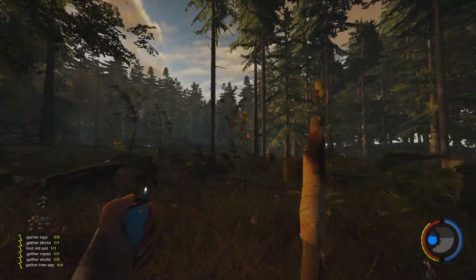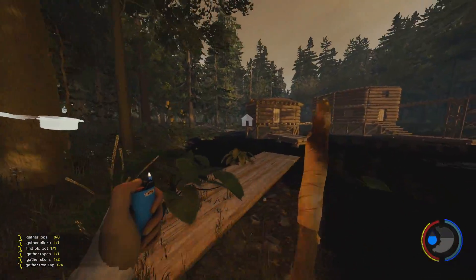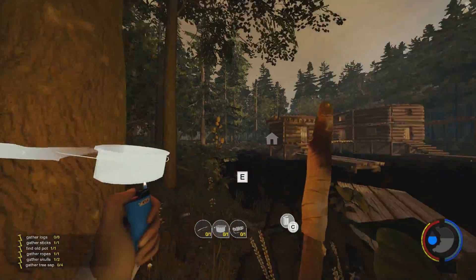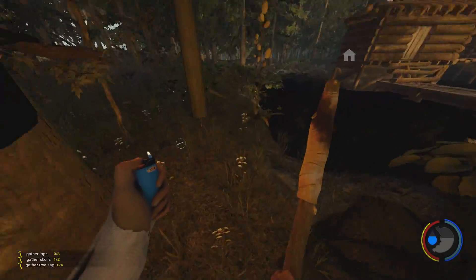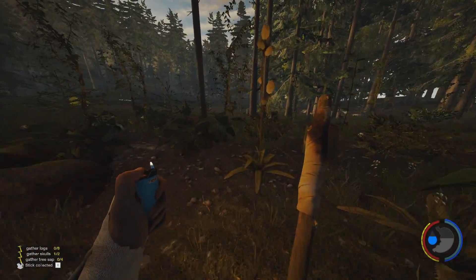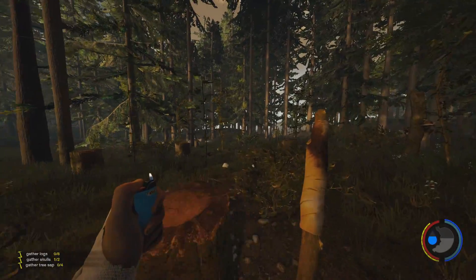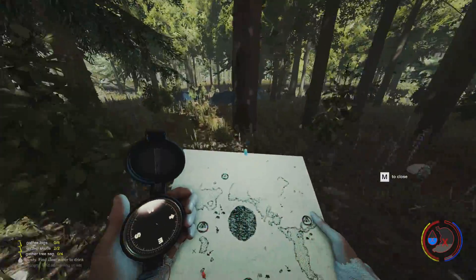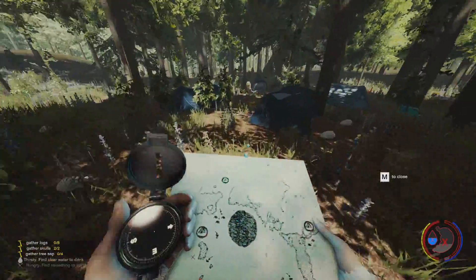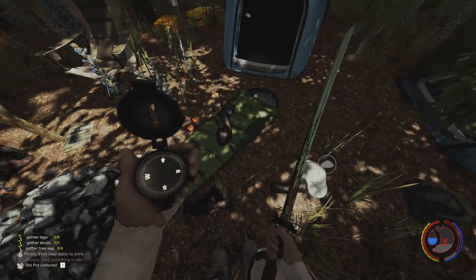Is this the right spot? Do I really want it here? Yeah, why not - we can always remove it. That should now start to collect sap and I'm going to build a few more because we'll be using a lot. Let me find the closest old pot. There we go.